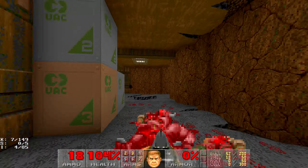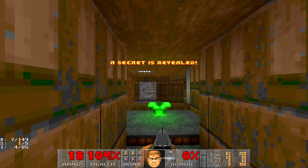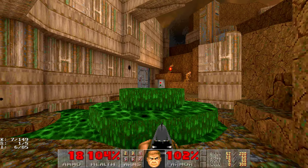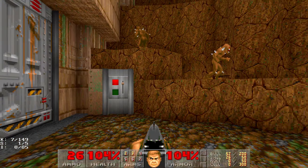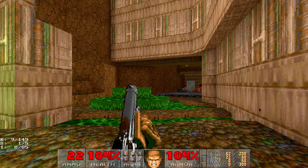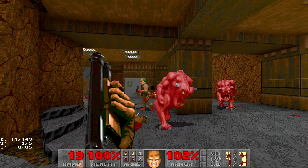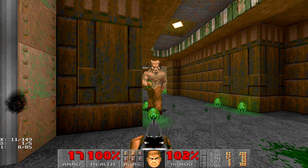Before we proceed, let's take this secret which contains an armor point — or simply green armor. Flipping that will reveal some more enemies, and they will start teleporting over here. Be careful of that.